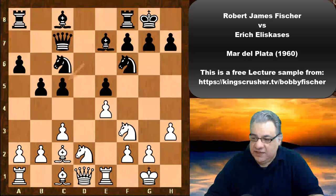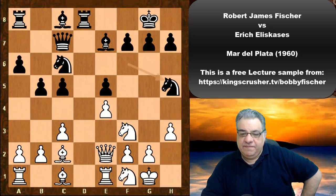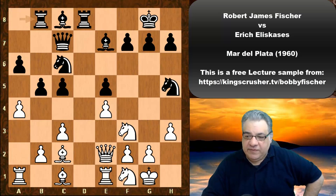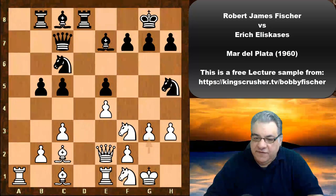So we have dxc5, Nf1, Rd8, Qe2, and now Nh5. We have a4 looking at that b5 pawn. Rd8 supporting it. Exchanges on a-file, then g3.